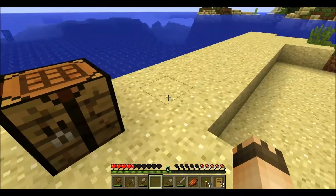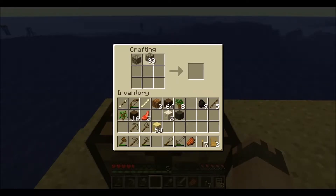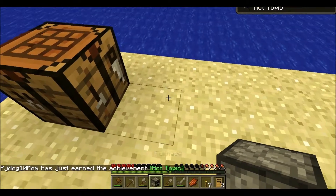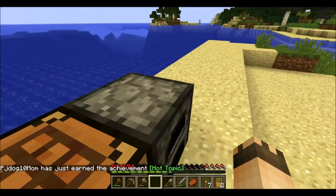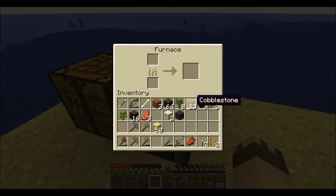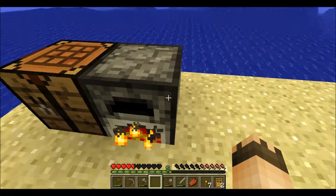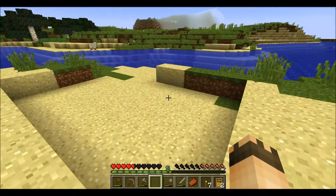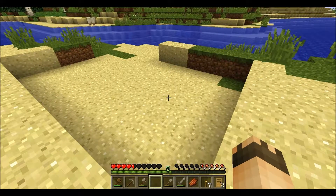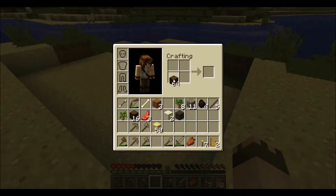I'm going to need a furnace. A furnace is cobblestone all in a circular pattern — that makes eight blocks altogether — and there's your furnace. I'll place my furnace right here and use it to create stone. I'll take a little bit of stone, put it there with some coal, and that's going to start burning and refine back into stone so I can make stone bricks.